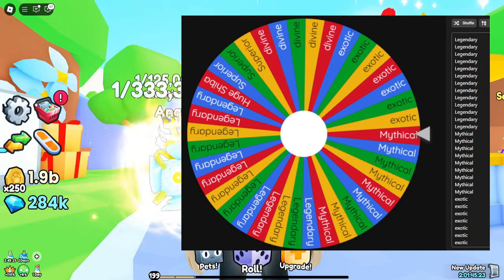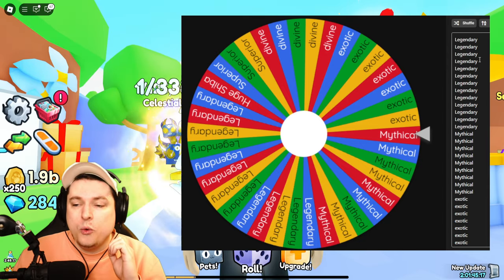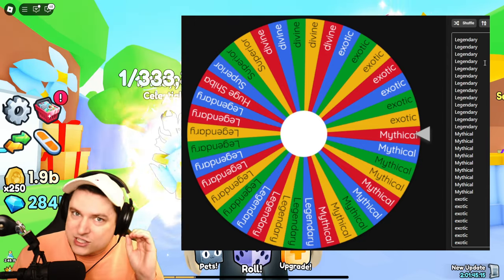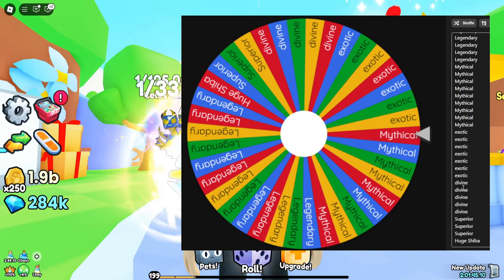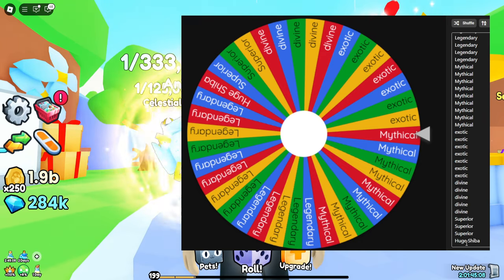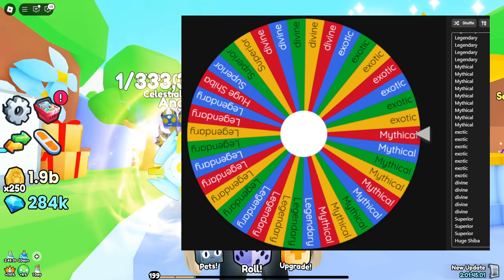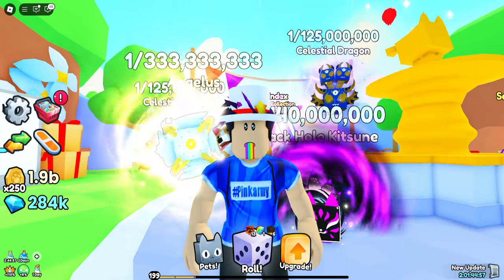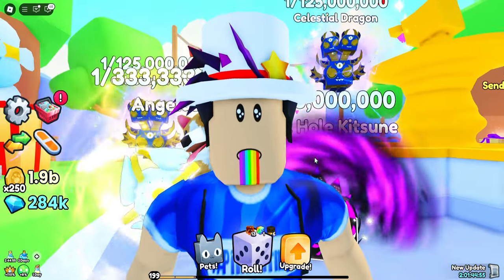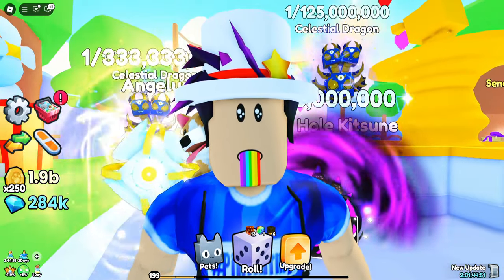The wheel is chock full of free pets. I've filled it with every rarity that's somewhat decent: legendary, mythical, exotic, divine, superior, and at the bottom there's a huge shiba. In total there are 38 different options, so you can get yourself a 1 in 1.25 billion pet with only a 1 in 38 chance, which is crazy.